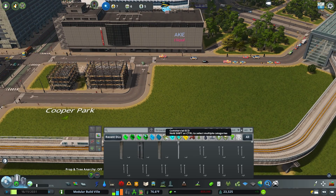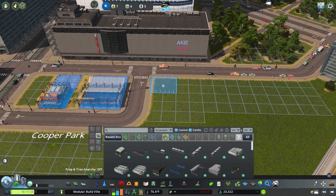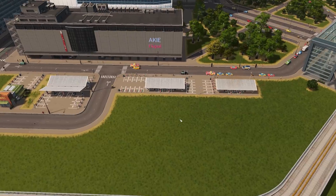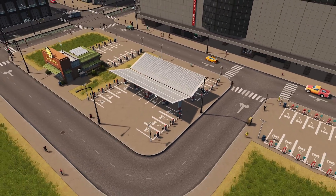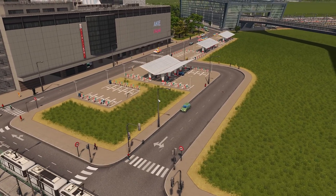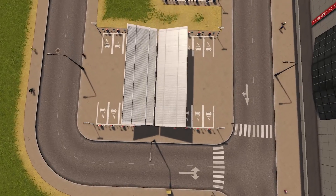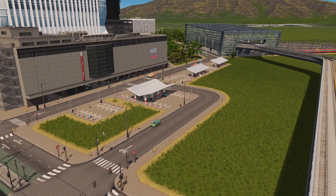We can come into Commercial at the Green Cities specialization and on the second row we have these two assets right here that can be placed at will. If you're on PC and just want access to the Green Cities car parks then this is a much more efficient way of getting them in. You can see we just happen to have the next one generate behind — sometimes it can be quick, sometimes it can take a very long time. These things take ages to come in, but this is the base essentials of Green Cities car parking.